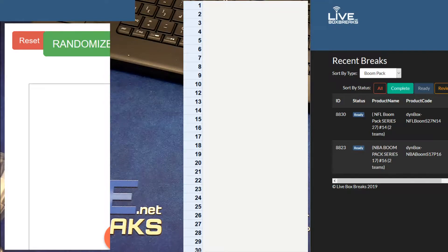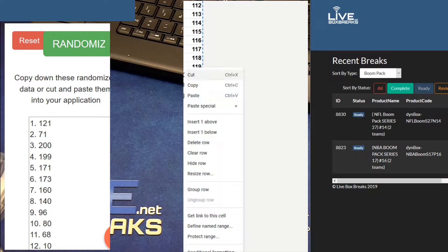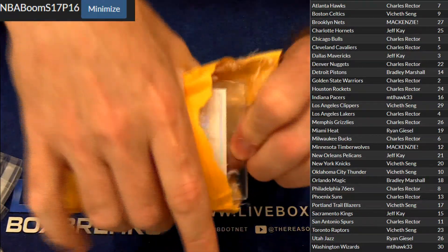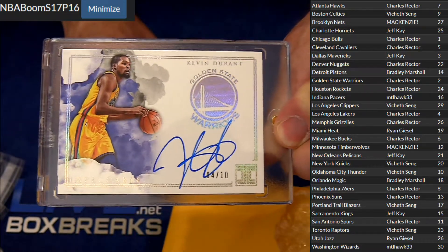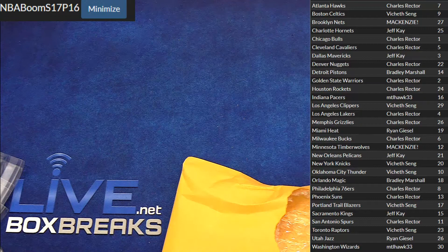All right, here we go — a little boom pack session. This is basketball number 16, NBA. Good luck — one, two, three, four, and five. That's a beauty right here — Impeccable KD, beautiful! KD, four out of ten. You did it again, Charles — he is on a tear tonight. Another hit for you, nice KD. Wow, Charles, you are turned up brother. Congrats!